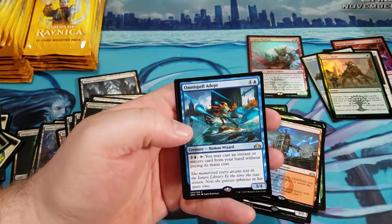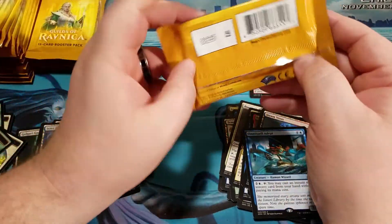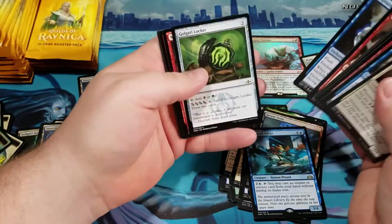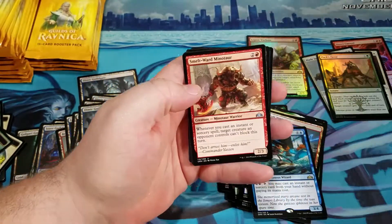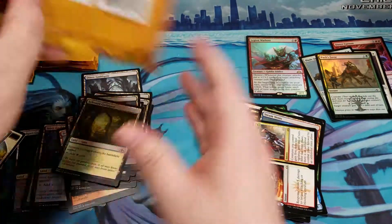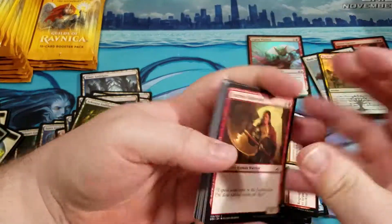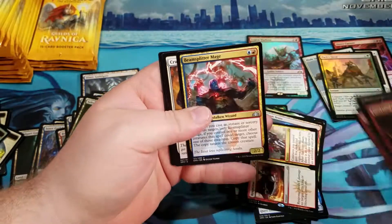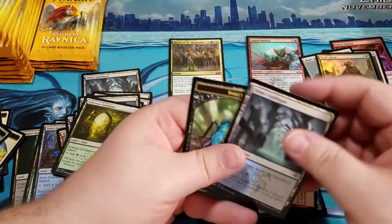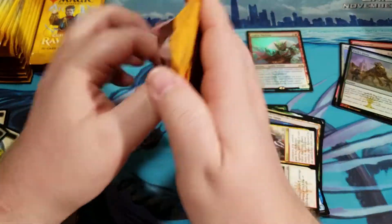Next up, Omni Spell Adept — card looks really cool, I wish it was more playable. I wonder if I'll ever go back to do a Block Constructed format, probably have some fun with Block Constructed. So we've got a Response and Resurgence, but probably not. Guys, if you're new to the channel, hit that subscribe button, drop a like. I am back from moving — still gotta get a few things set up around the house. But ooh, we've got a March of the Multitudes — nice, I'll take that. First Mythic: March of the Multitudes.